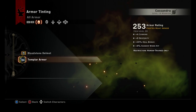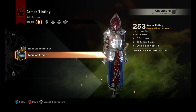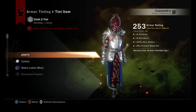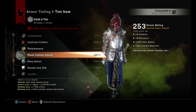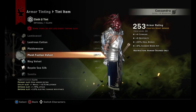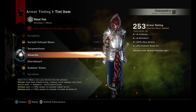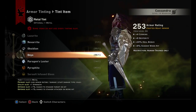Cassandra — with the Templar gear, if you want your Templar to actually look like a Templar from the first and second game, the tinting: the first slot is Silk Brocade, and the second is actually Plantweave. That's the only thing I've come across, aside from Silk, which produces a halfway decent tint. Leather is whatever you want, really. And the metal — I went with Silverite, though you could go with Iron or Onyx if you wanted it to look a bit darker.